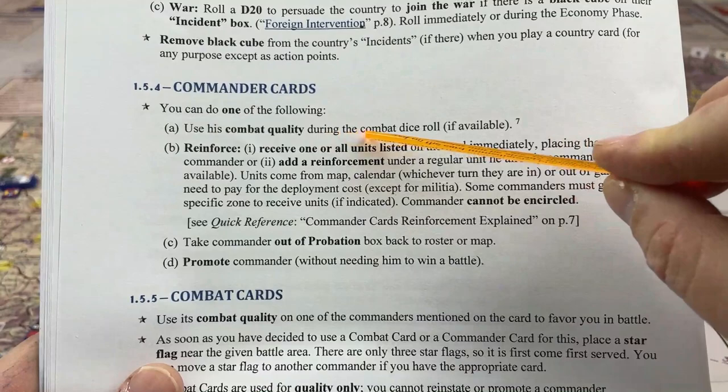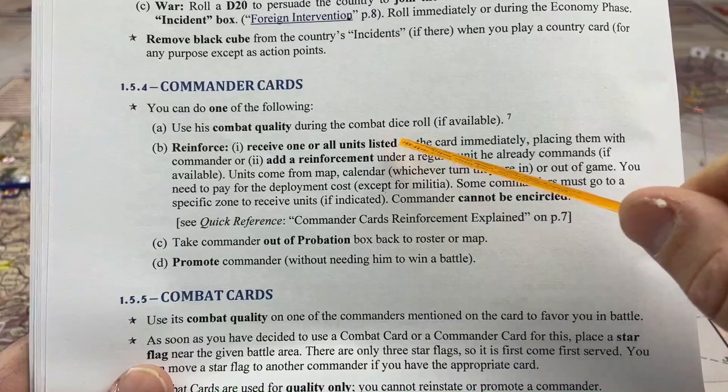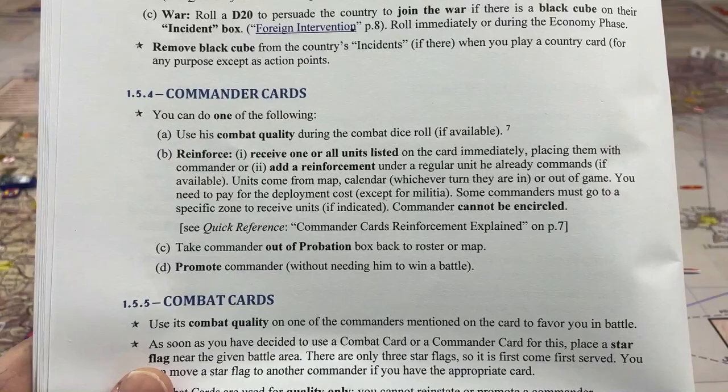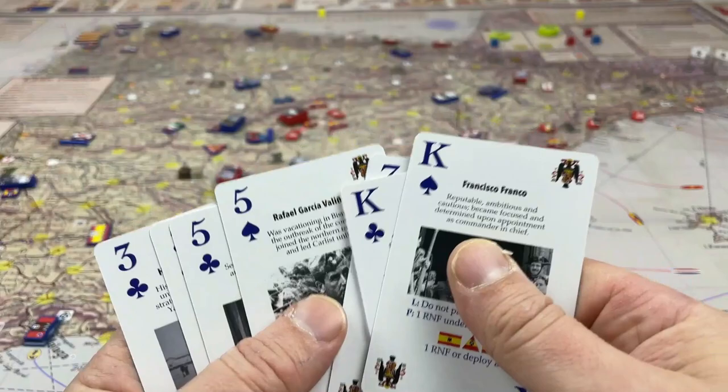Any card in the game can be used for actions for their points. But specifically, if you're going to use the commander card as a commander card, you can do one of four things: use the combat quality it gives that commander (if he has one — sometimes they don't), reinforce the commander with more units listed, add a reinforcement to an existing unit, take the commander out of probation, or promote him. The last two are rarely used.